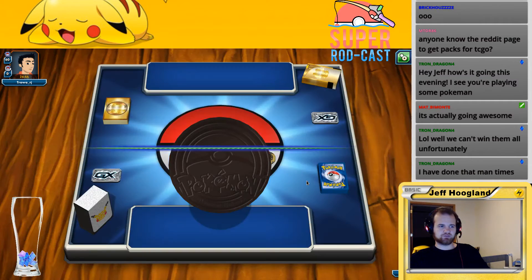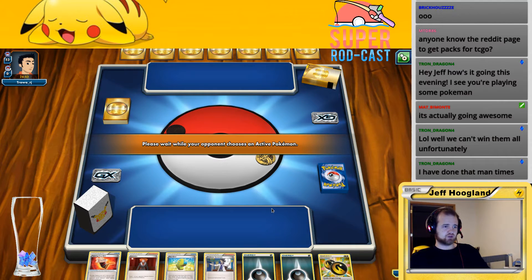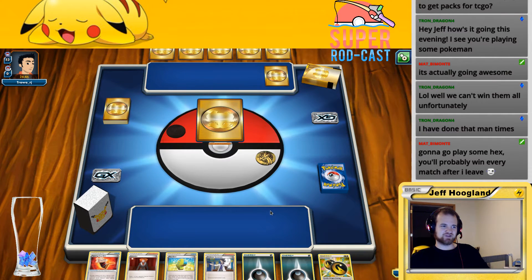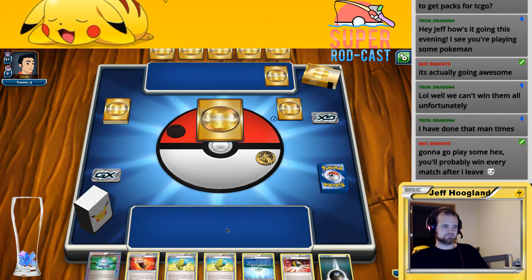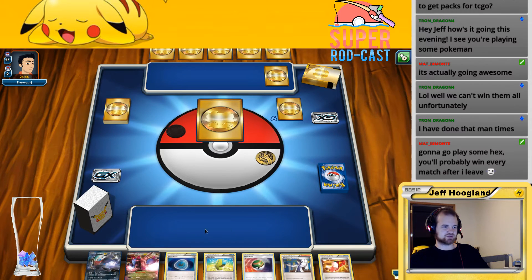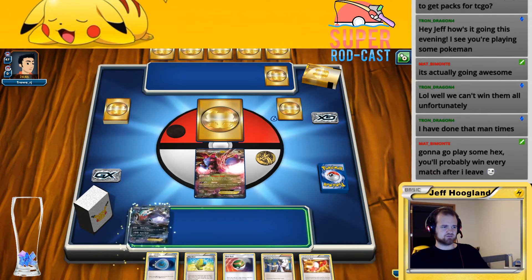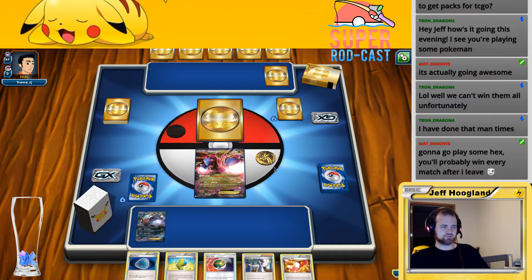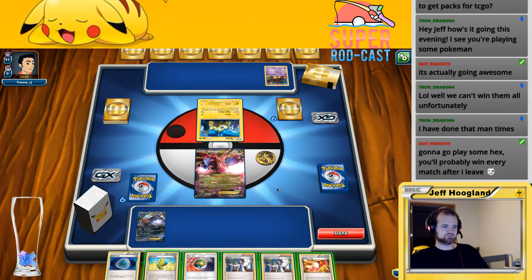I would like to go first, thank you. Mulligan number one, mulligan number two. Hopefully we have one of our three Ns in the opener so we can take away our opponent's extra cards. Yeah, this is fine — I'm going to go ahead and lead on Hydreon. We'd like to find an N with this. Opponent gets to draw two extra cards because we had to mulligan twice.